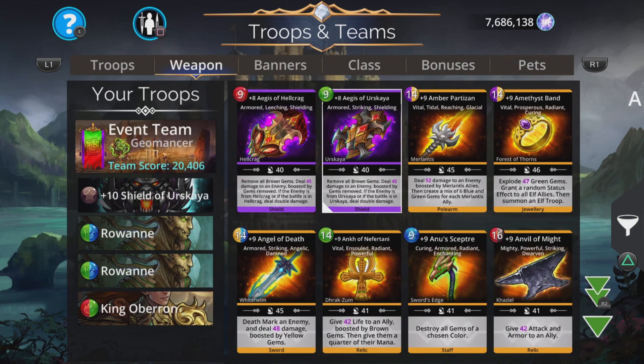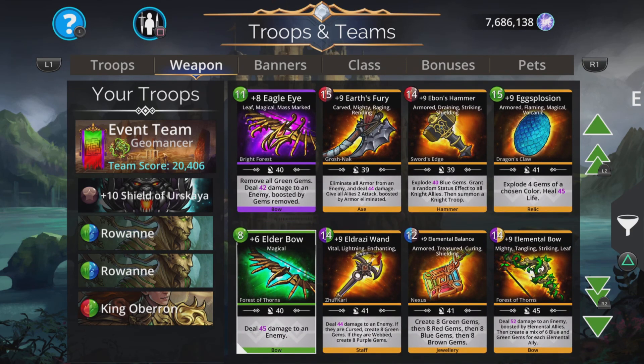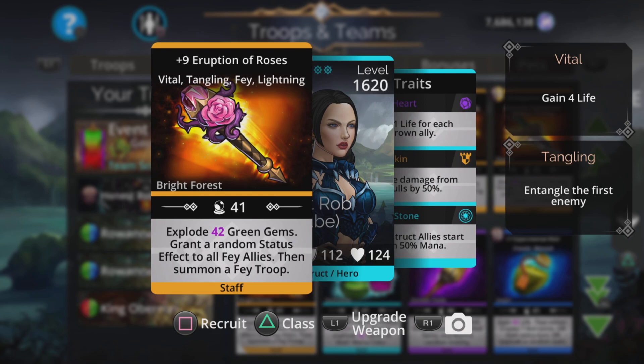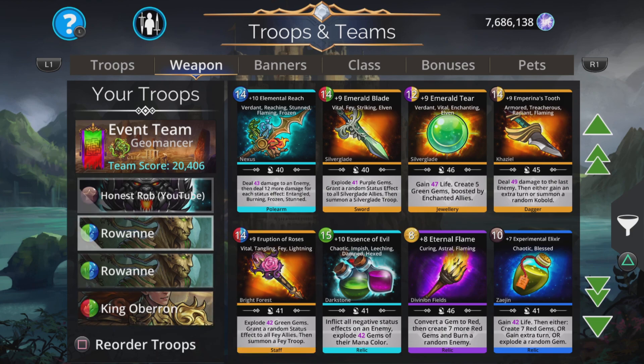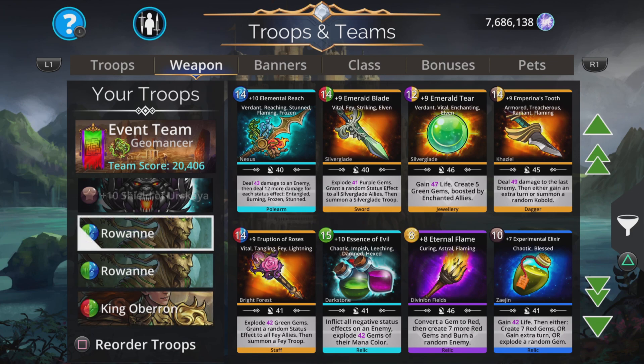But in that case, I would change the other troop to Eruption of Roses — very, very good indeed. Explode magic plus one green gems, grant a random status effect to all Fae, and it has a summon as well. I'd put King Oberon at the top, then Foxfire King, Foxfire King, and have your Eruption of Roses at the bottom — or maybe in second place.